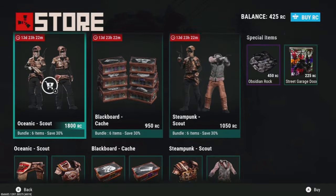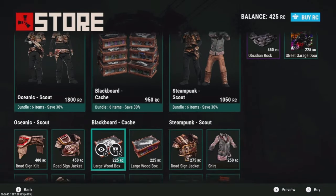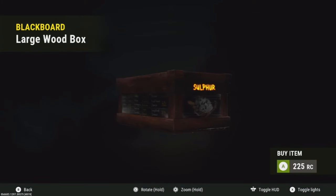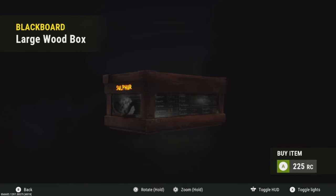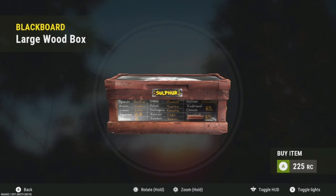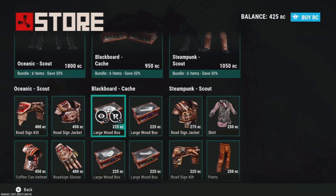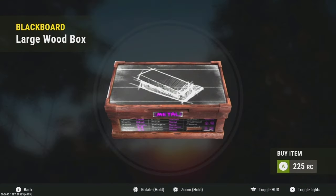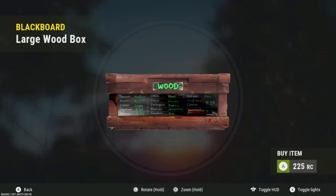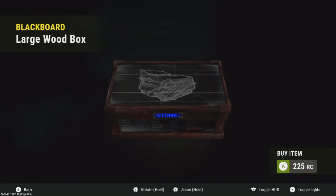The mask isn't even that cool. Anyway, let's go ahead and check out the next one — the Chalkboard Cache. These boxes are alright, they do glow. They're kind of plain but I guess it's cool — they say the product, you know, sulfur, in a bunch of different languages, and it has a decent picture on the top.